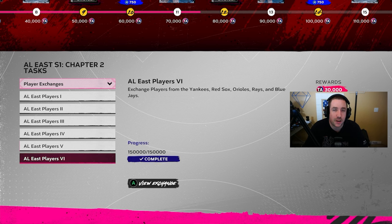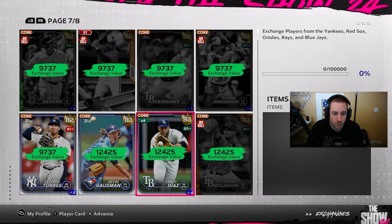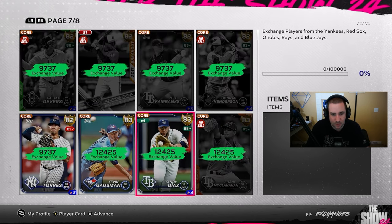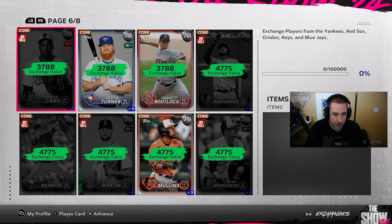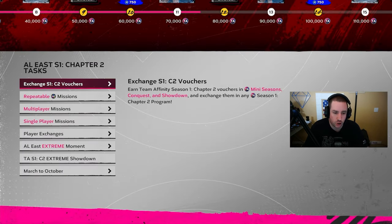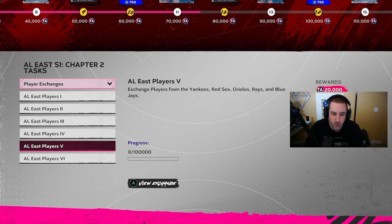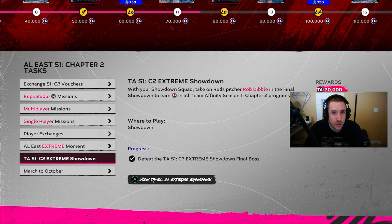For exchanges, I would be exchanging any duplicates you have because you can get a serious amount of XP towards Team Affinity — 30,000 XP to be exact if you exchange 150,000 points worth of cards. You're going to want to exchange some silvers, you can exchange some golds too. I would exchange the cheaper cards and only exchange your duplicates. If you can't get 150,000, try the 100,000 one for 20,000 XP, try the 50,000 one for 10,000 XP, and so on — do multiple ones if you can.